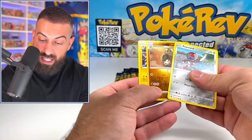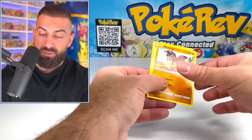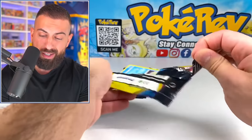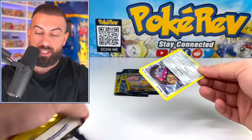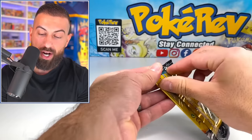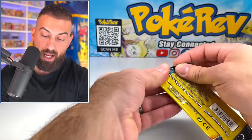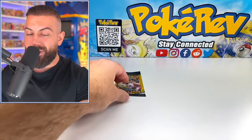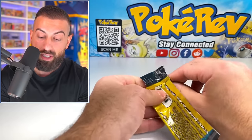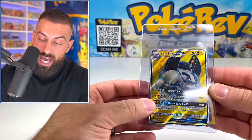Opening the Sword Shield base packs — we actually got a reverse, not too bad from a dollar pack. Another reverse as well. We're through the Sword Shield base set packs. Moving to Cosmic Eclipse — nothing in those. So the only thing we got, really, was this Gardevoir that wasn't even in the packs — it was just on the tin. The $10 tin is actually winning at this point. Now we're moving on — we have a $250 tin inside this next box.